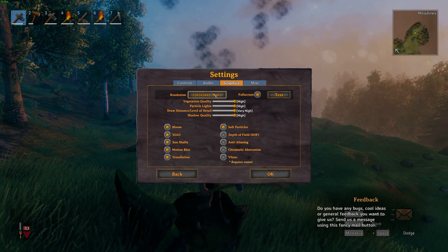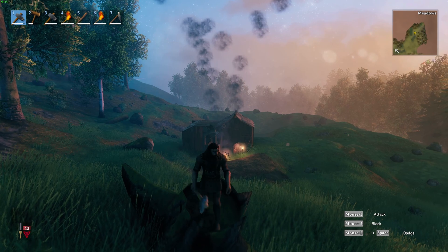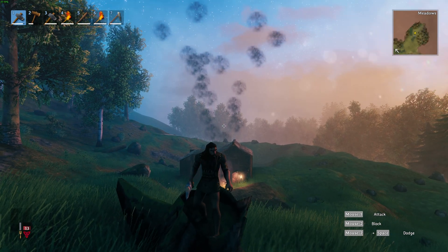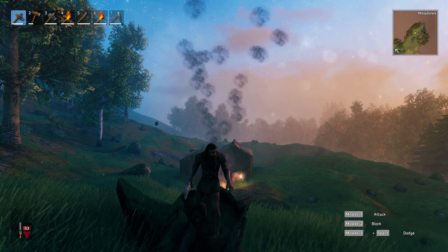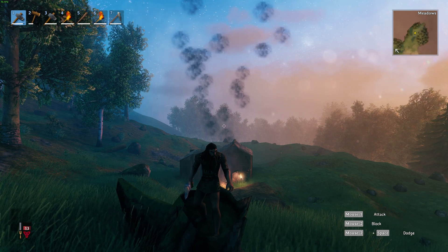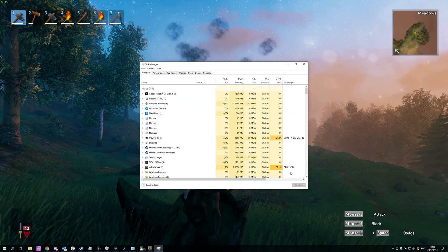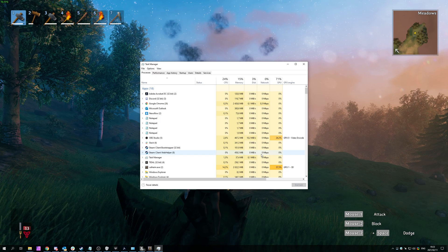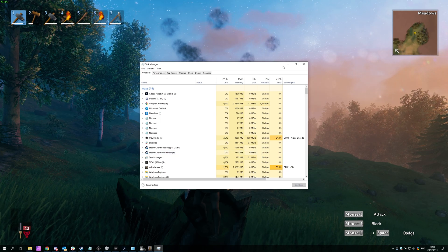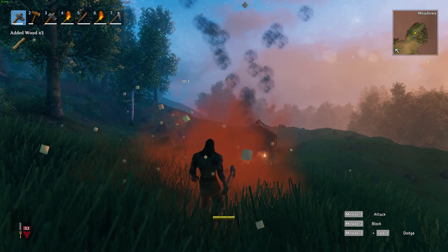If you're still not really happy with your FPS or you're still experiencing severe stutters, some things you can try is disabling third-party overlays such as MSI Afterburner, Discord, and a couple of other programs. On top of that, open up your Task Manager with Control-Shift-Escape and close as many programs as you can. The more programs you have open, the more strain will be put on your PC, and hence the game, giving you fewer FPS.